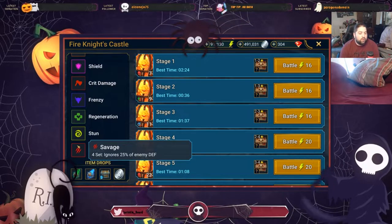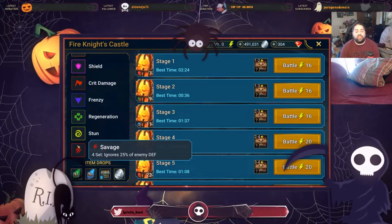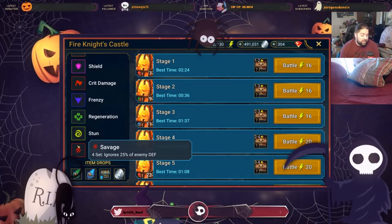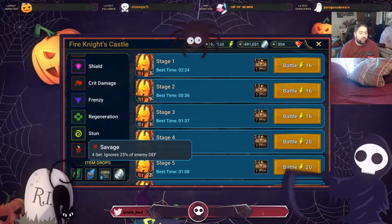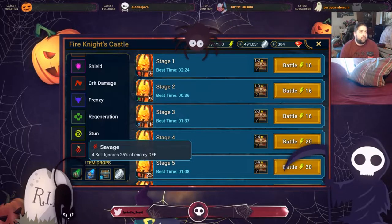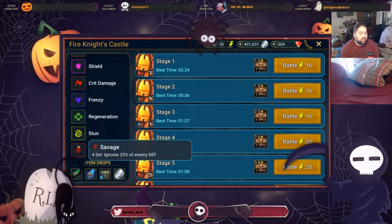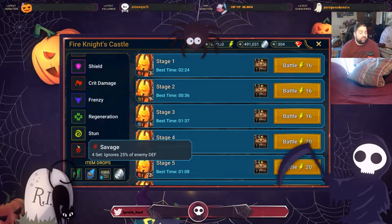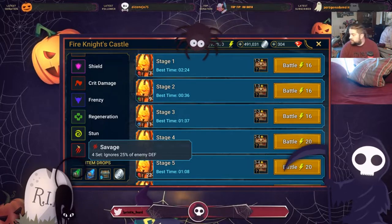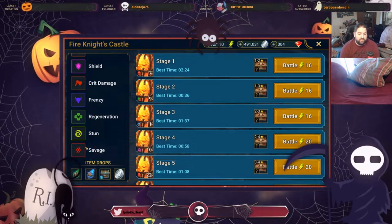The Savage set ignores 25% of the enemy's defense. This is one of the most amazing sets in the game. I currently don't even have a champion equipped in the Savage set — I just haven't been getting enough of it — but ignoring 25% of the enemy's defense gives you a great opportunity to do a massive amount of damage.